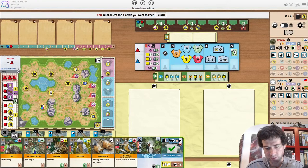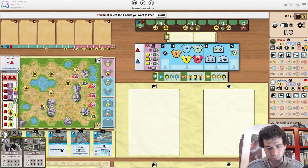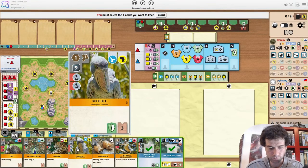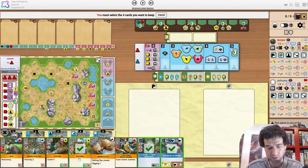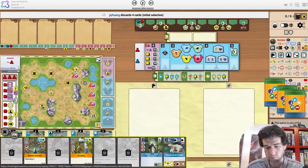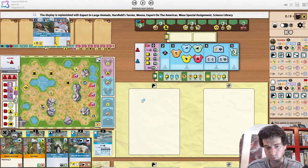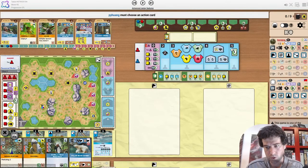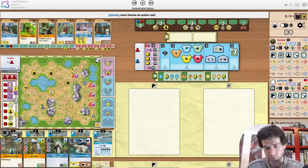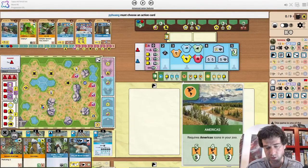As the only playable sponsor in round one, it's good to keep. Guerrilla Field Research is a decent card, and it's much better because we have Research Zoo already. Shoe Bill is a Bird, so it's really a toss-up between the other cards. I don't think you start Asia Partner Zoo here.